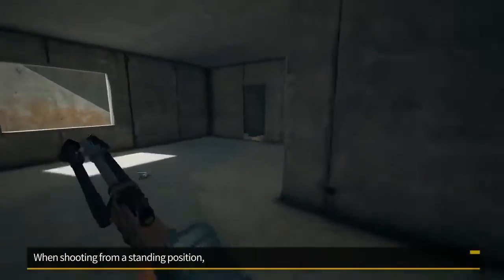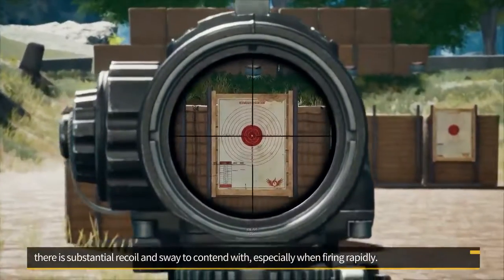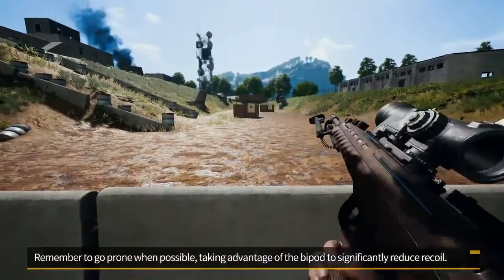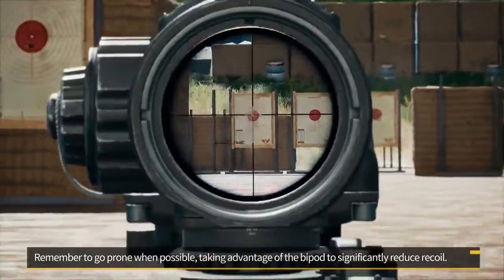When shooting from a standing position, there is substantial recoil and sway to contend with, especially when firing rapidly. Remember to go prone when possible, taking advantage of the bipod to significantly reduce recoil.